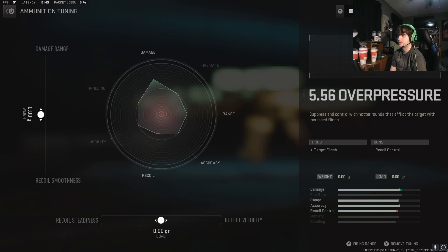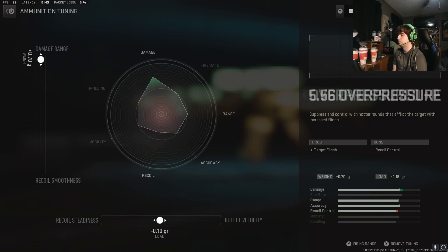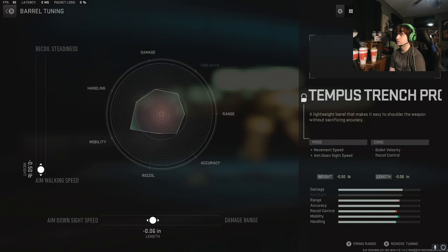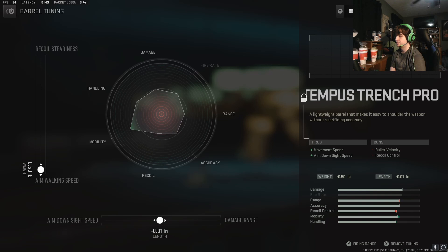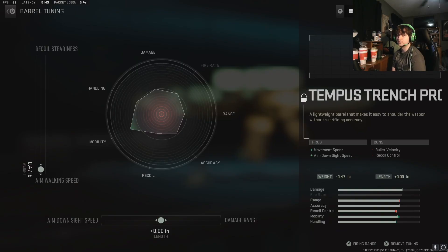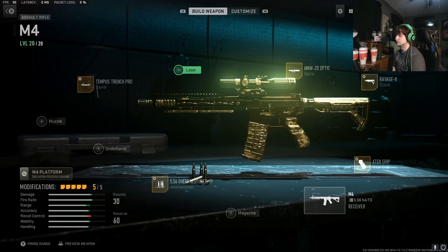Something else we can do is go into the tuning and hurt the recoil even more. We'll increase damage range and increase bullet velocity on this to hurt the recoil a lot. We're gonna leave the bottom part alone since neither of those stats actually affect recoil control. We can reduce aim steadiness too, because why not? And the X10 grip reduces recoil steadiness and aiming idle stability. Now we officially got the highest recoil M4.